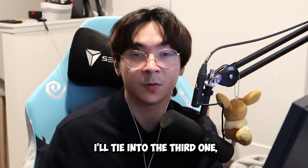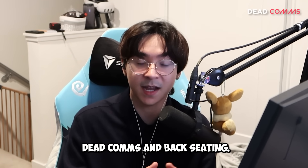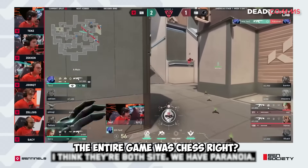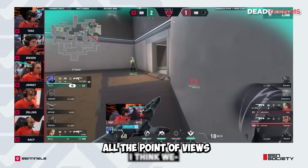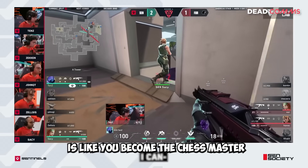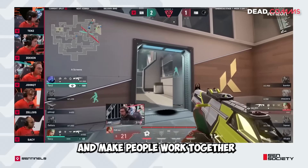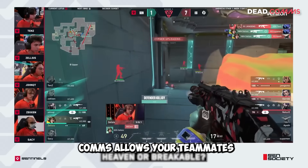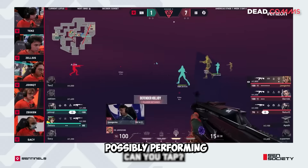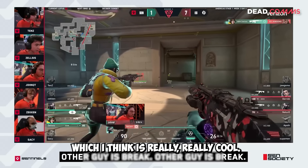The third type is dead comms. When you die, because you can see all your teammates' point of views, it's like you become the chess master and see the entire game board. You're able to direct people and make them work together rather than focusing on your own POV. Your dead comms also allow your teammates to focus on their crosshairs and possibly perform better individually, while you coordinate the master plan.